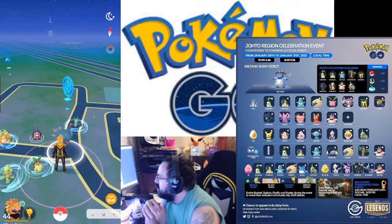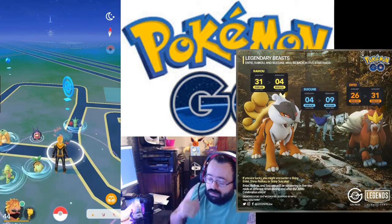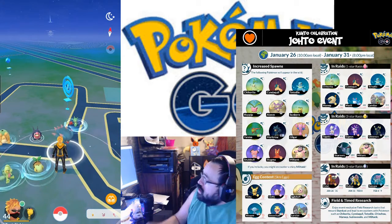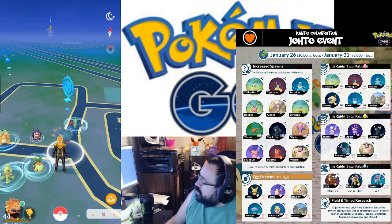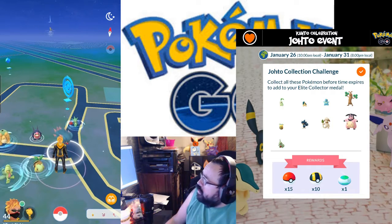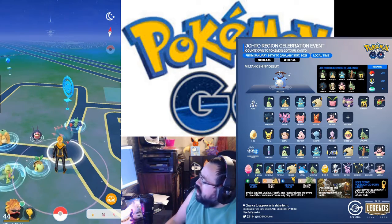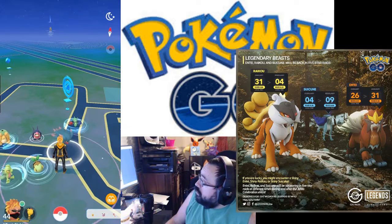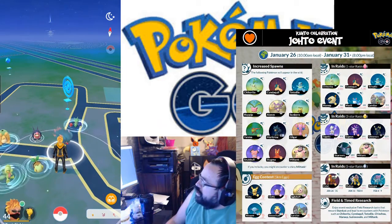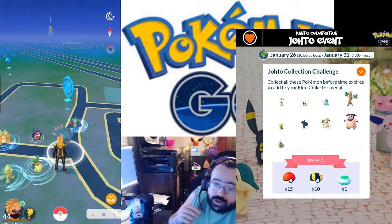Anyway, the collection event this time around is Chikorita, Cyndaquil, Totodile — the three starters are everywhere — Sudowoodo in field research, Sunkern in the wild, Murkrow in the wild, Miltank which is in wild, field research, and raids. Larvitar is in raids and eggs and quite possibly spawning in the wild too.